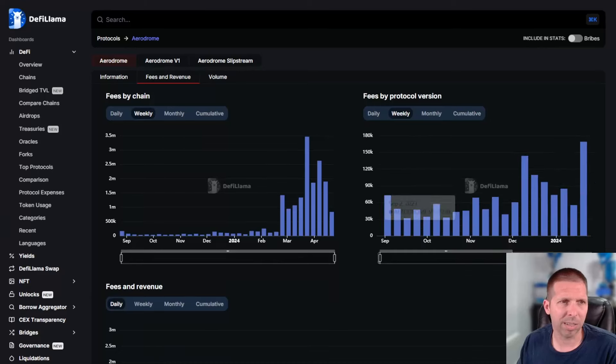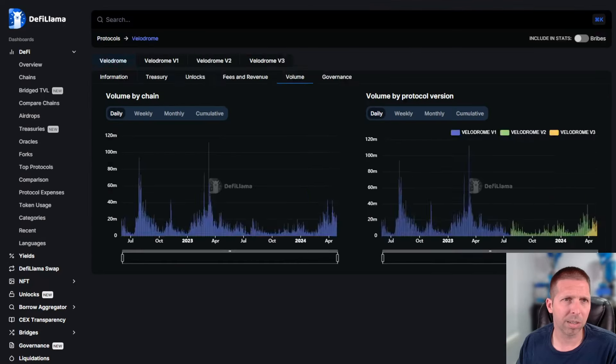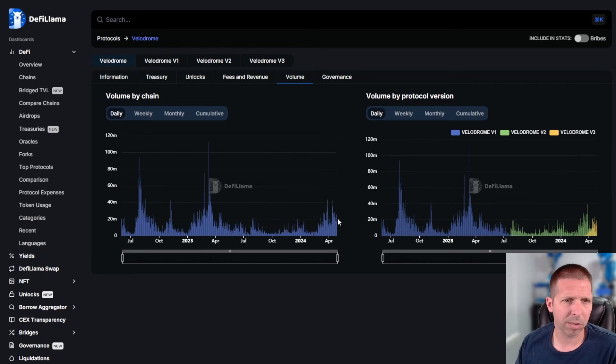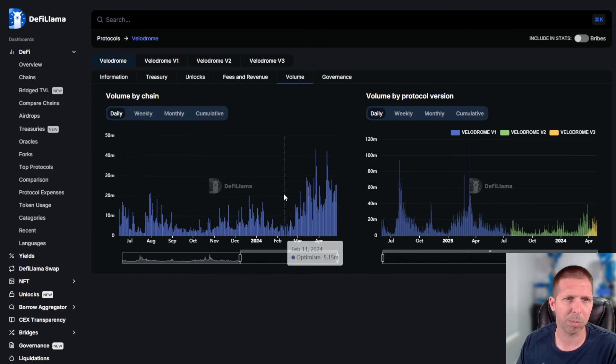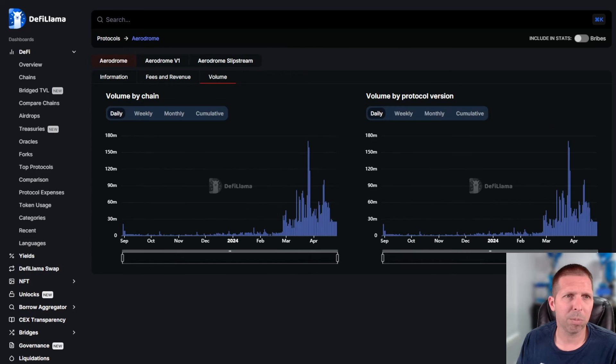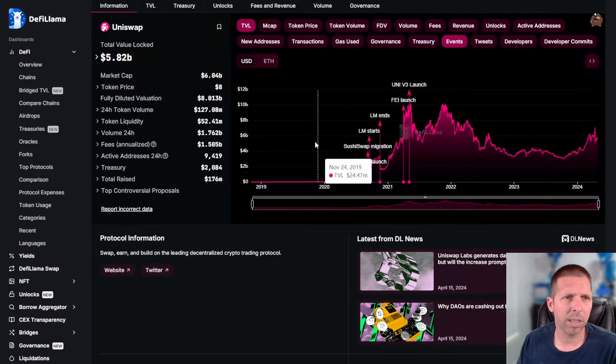You can overlay these charts too if you want. Volume looks pretty good, pretty steady — a big sharp rise in March which both are probably going to show. This is a much bigger chart than what we're seeing in Velodrome, but something comparable. Now comparing Aerodrome to Uniswap: Uniswap just killing it at 5.82 billion TVL, an absolute beast. Fees and revenue on the weekly are a little bit more difficult to pull up, but you're making serious money here — probably over 100 million right there.